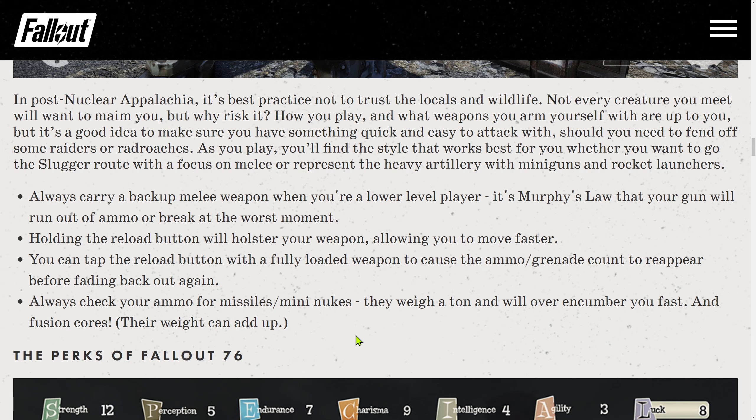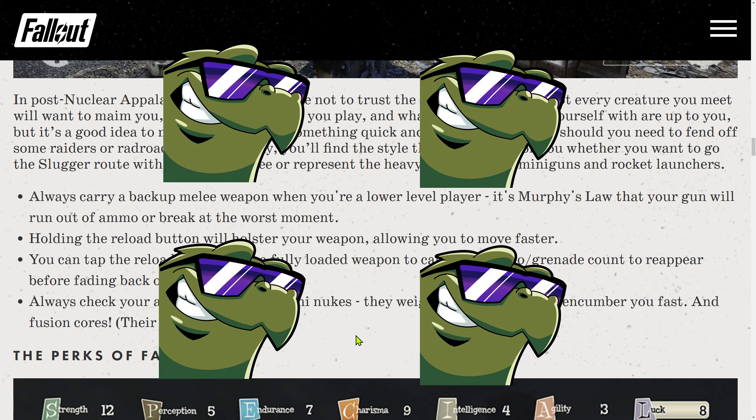You can tap the reload button with a fully loaded weapon to make the ammo/grenade count reappear before fading back out. Always check your ammo for missile mini-nukes — they weigh a ton and will overencumber you fast — and fusion cores, whose weight can add up. So very good tips overall. There is so much more that could be said on this topic, but those tips are good. In the same time, so many are missing. Four out of 5 turtles here.